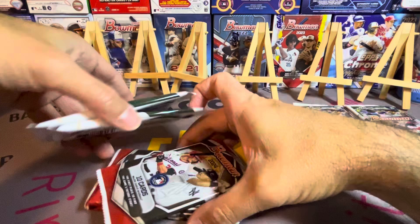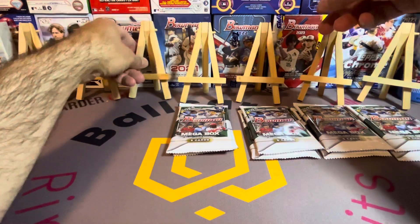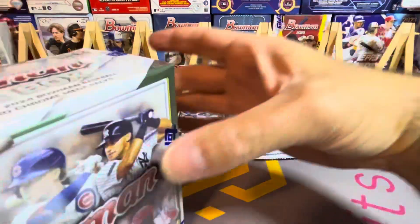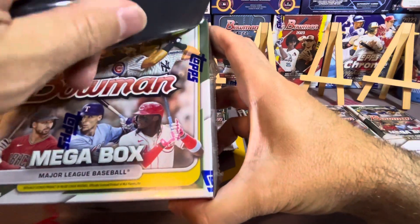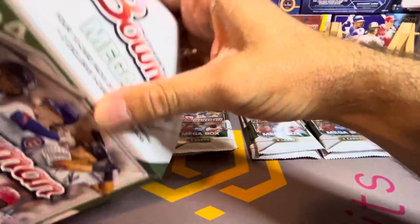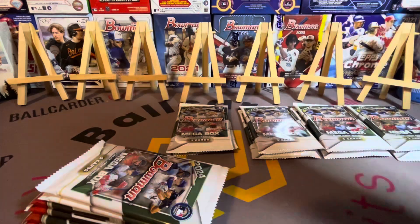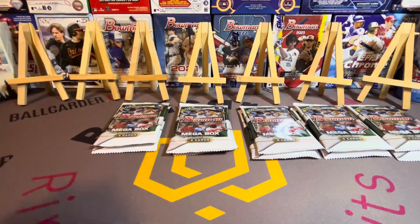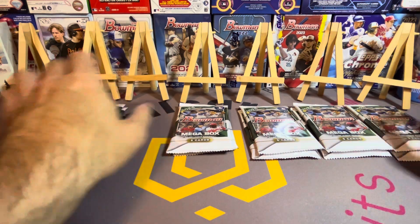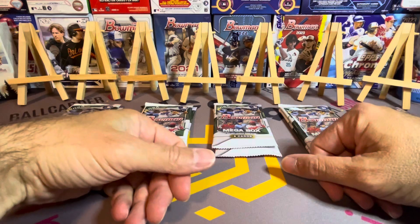With Bowman Chrome you're at least getting all chrome, but these Bowman packs are still paper rookies, paper prospects. I feel like Topps and Fanatics has touched on some interesting stuff. I really liked the Fanatics boxes they did with Topps Series One — I had no luck with them, but the chase card idea was great. Anyway, this'll be a nice short video — just the mojo packs.